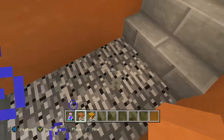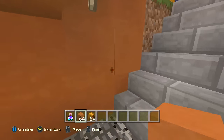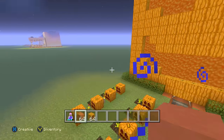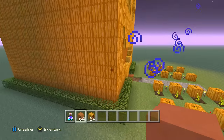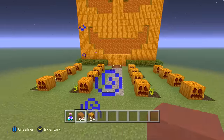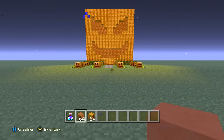Sadly, I did mine on a flat world with only three blocks high off the ground, so I ran into a bedrock issue. I didn't make the door right in front because I thought that would have messed up the design. I thought about making it on the side, but then it wouldn't have made sense to have this sick walkway with the pumpkins and everything. So I decided to make it underground, and I think it actually turned out better.